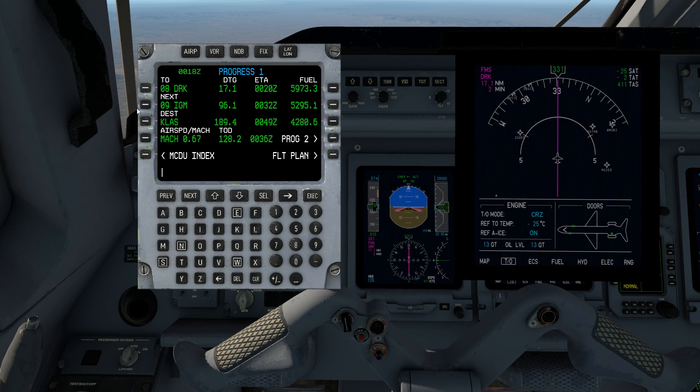After that we have Waypoint IGM, 95 miles and a change away. We'll get there at 32 minutes past the hour and we will have roughly 5,300 pounds of fuel on board at that point. The least precise line in terms of fuel estimates is, of course, our destination. But we still have a rough idea that we're going to have over 4,000 pounds of fuel on board, which is more than enough to divert.